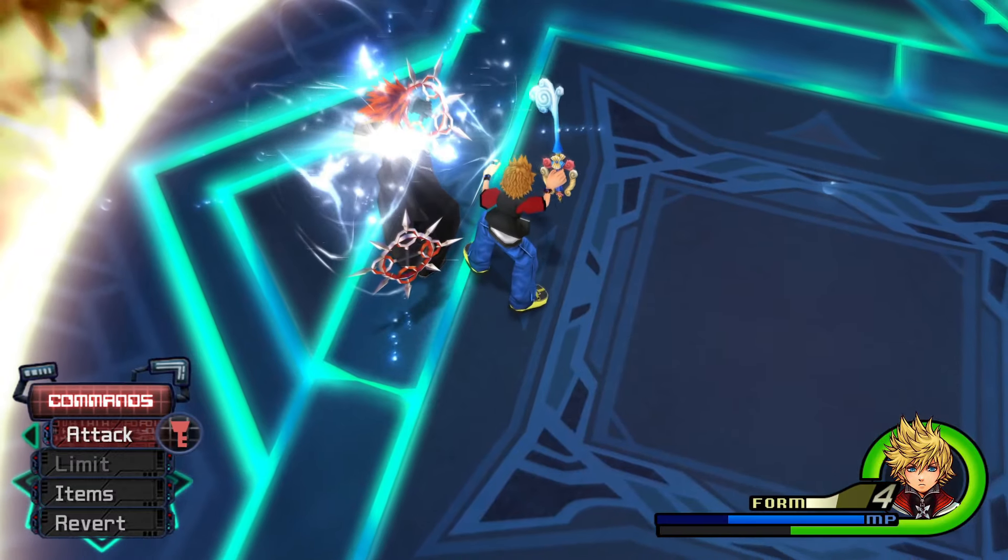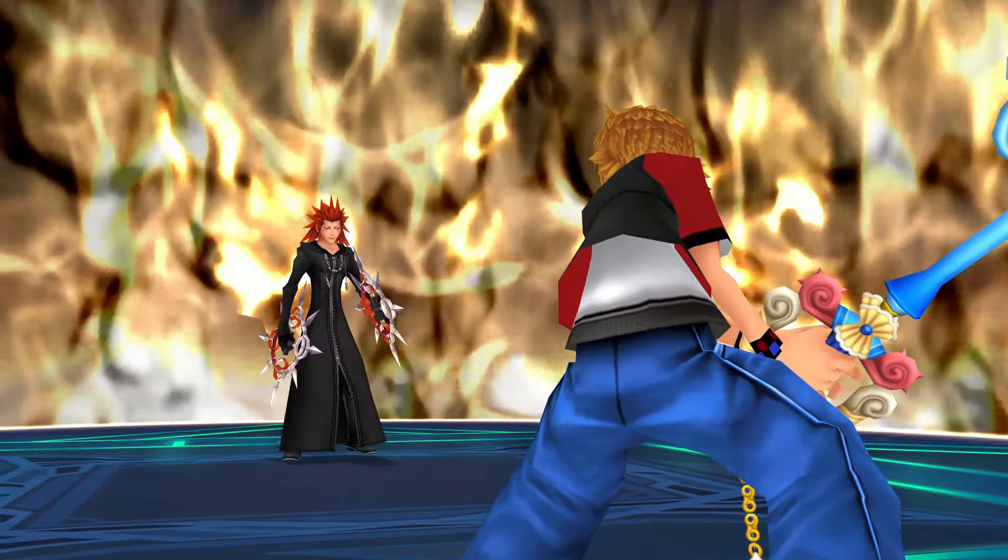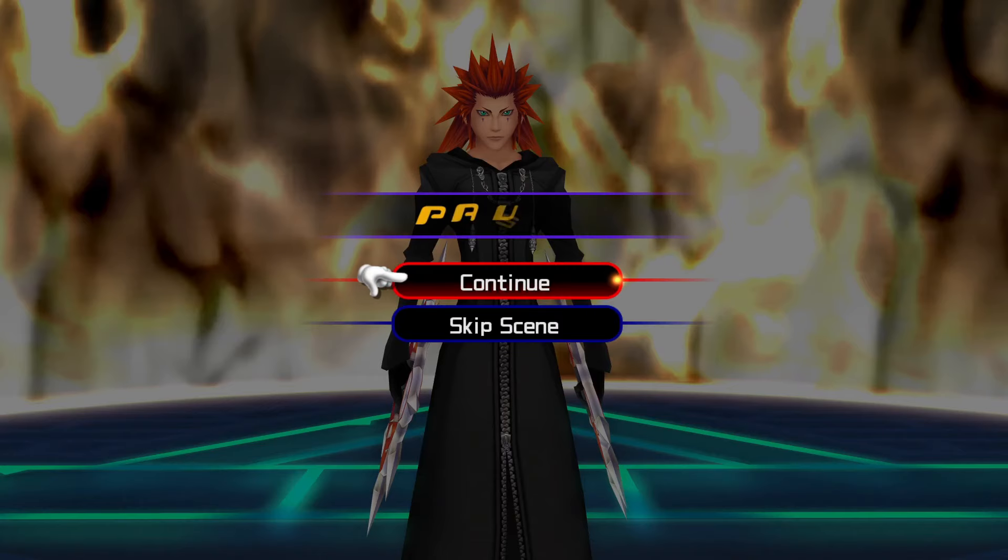I'll quickly show the Fenrir strat. You might have seen it in my Xemnas video, but the Fenrir finisher — if you have all combo pluses off, which you definitely want — uses negative combo, plus the corrupt you get from opening up, and then the negative combo from Fenrir. You also want to turn off aerial finish and magnet burst because those count as finishers and will mess this up. Fenrir's strat works because its finisher has knockback that keeps the opponent grounded, so their forced revenge value does not go off.